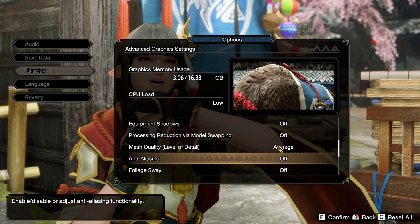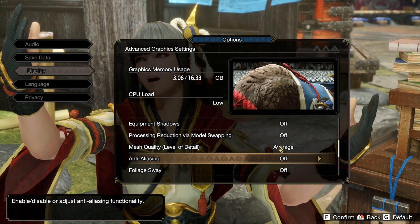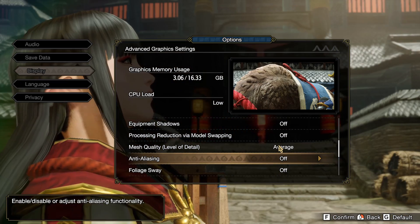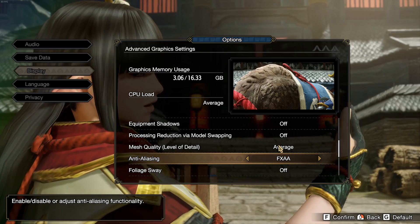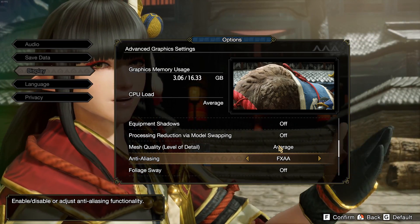For anti-aliasing, I'm not a big fan in this game — I feel the game looks very blurry with it, so I just remove it, which also provides a 9% boost in FPS. If you don't like aliasing, I recommend going with FXAA: you'll get about a 5% boost in FPS and still have basic anti-aliasing.